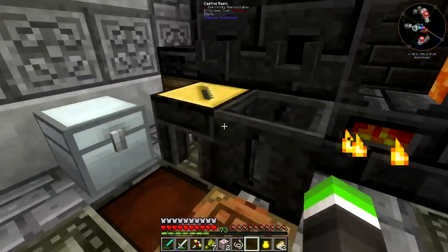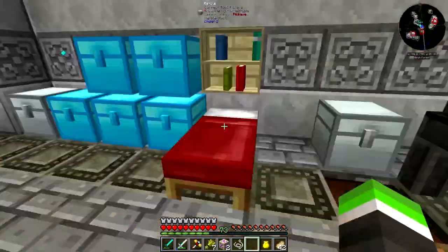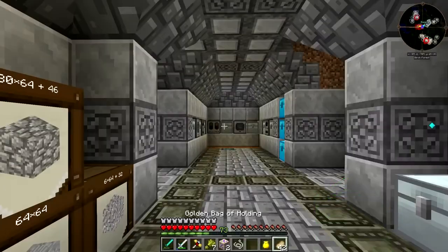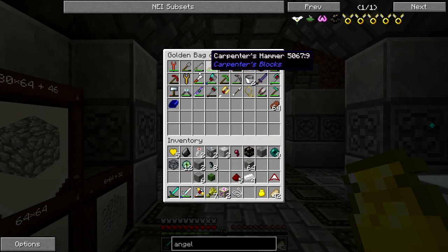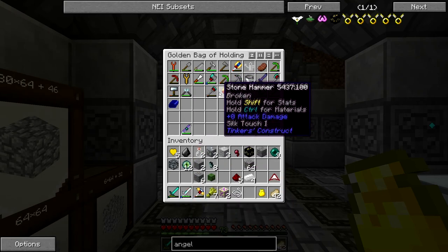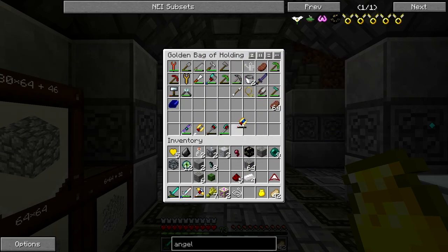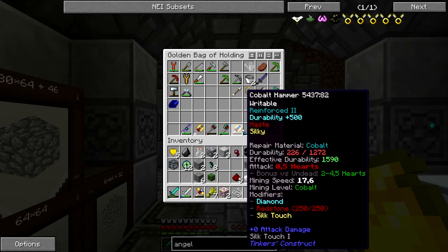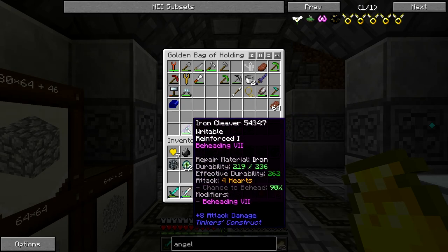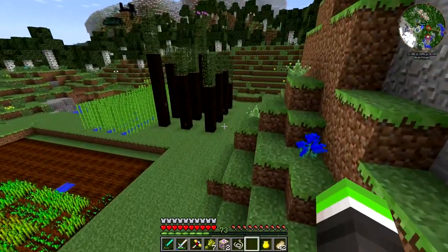The next thing I done is this Tinkers' Smeltery and it's awesome! When you have loads of items you can craft some super stuff. I've got a golden bag of holding - it's cheap but it expands your inventory. I've got lots of Tinkers stuff - stone hammer, shovel, lumber axe. I've got a Cobalt hammer with haste from redstone and silk touch.